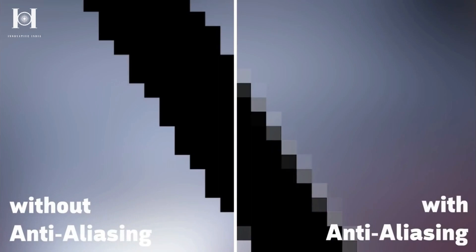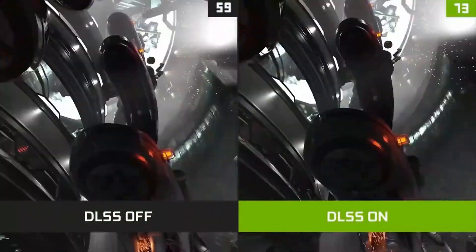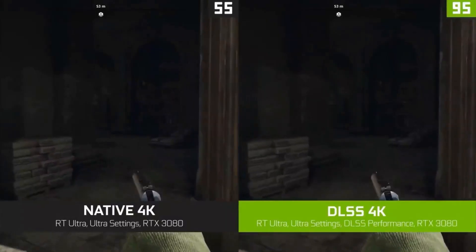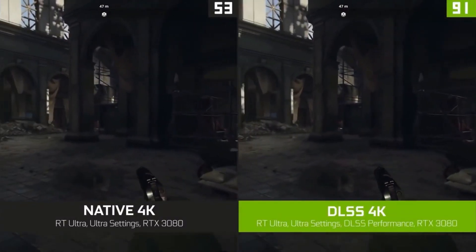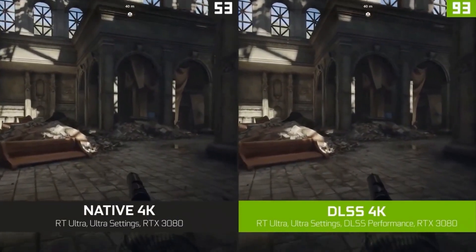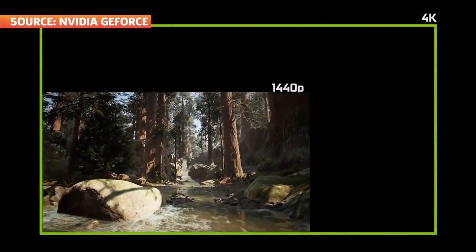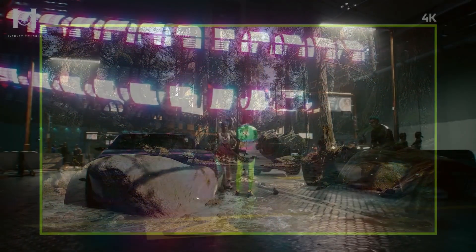Deep Learning Super Sampling, or DLSS, is Nvidia's method of making its RTX graphics cards work smarter, not harder, by running games at a lower resolution and allowing AI to dramatically improve the visual quality with less performance overhead. Using deep learning components, you can make your game look as though its resolution hasn't gone down at all.